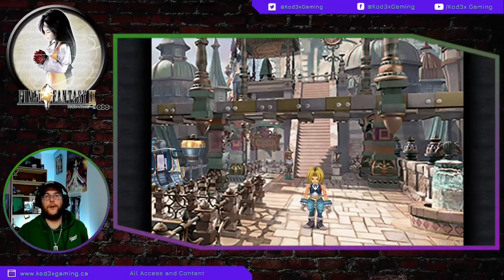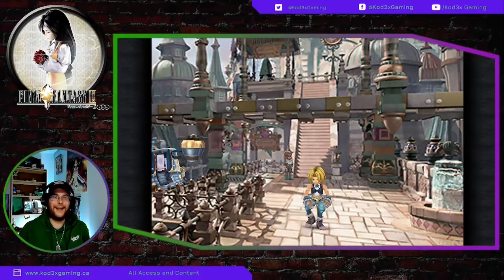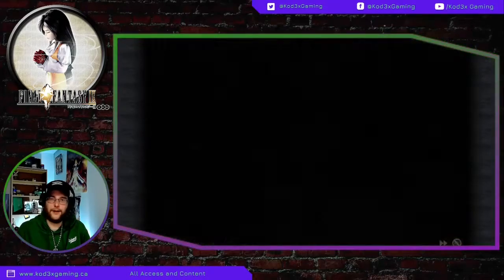What's up crew and welcome back to another episode of How the Bleep Do We Do This. This time we're taking a look at Final Fantasy 9, the Bahamut summon.